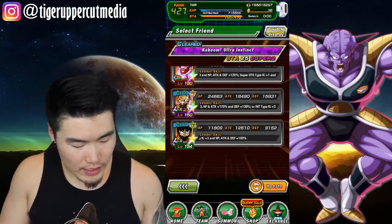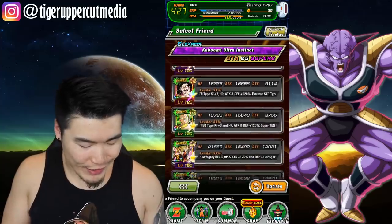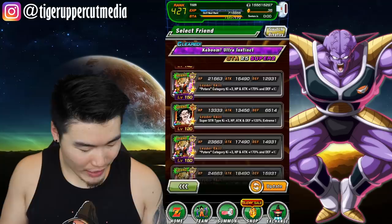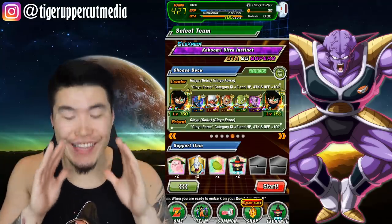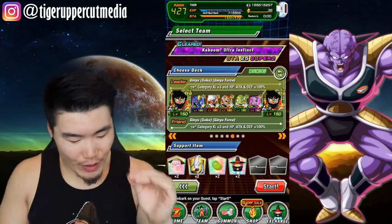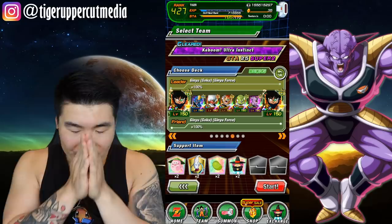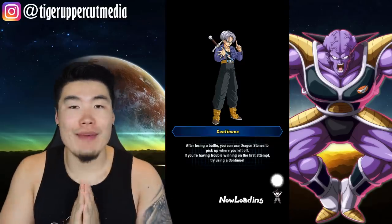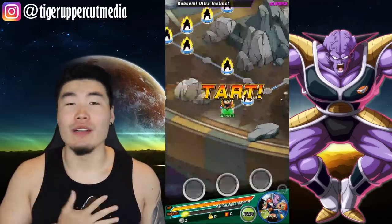I think it's possible. I think if I just manage my items a little bit better, and if we can actually find a good Ginyu here, we can make it possible. Alright guys, it took a while, but we do have an SA-20 Captain Ginyu with the potential system filled out as well. Let's make this happen, let's do it. We're gonna try one more time at least, and try to clear this stage. I think it's possible — I believe in us, I believe in this team.